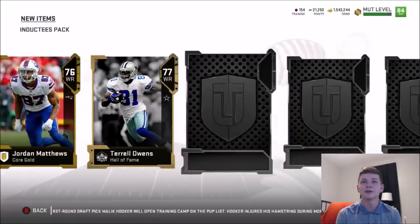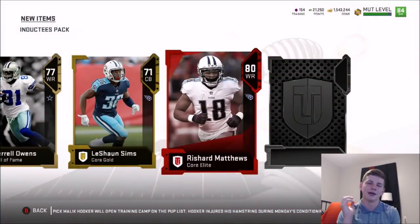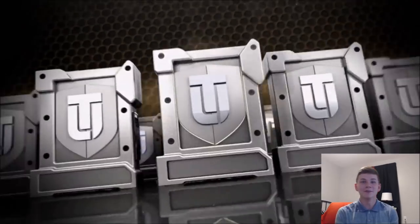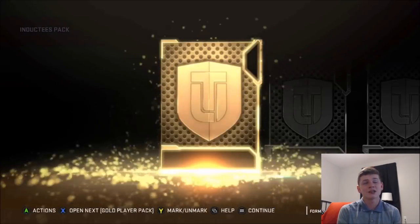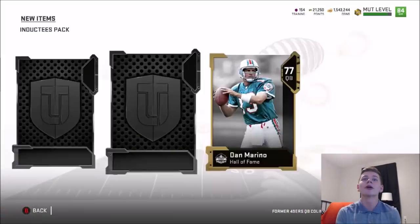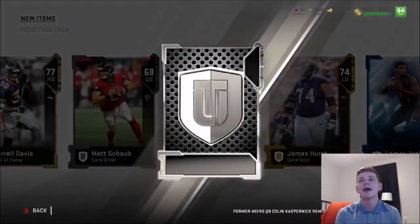We end up getting an Elite: Rashard Matthews. I keep thinking it's going to be a limited time card, which unfortunately it isn't. My pack luck last year was pretty good, and this year it's actually been pretty decent too — I guess I can't say it hasn't been good. Can we get one more Elite out of this final pack of the bundle? We ended up with Lamar Jackson. Not the absolute worst.